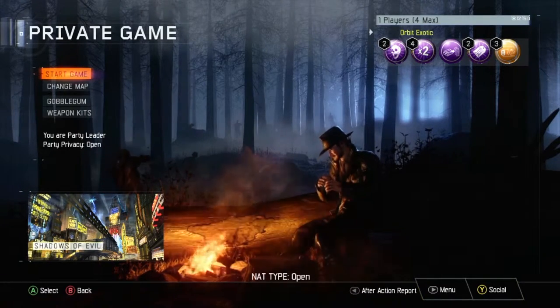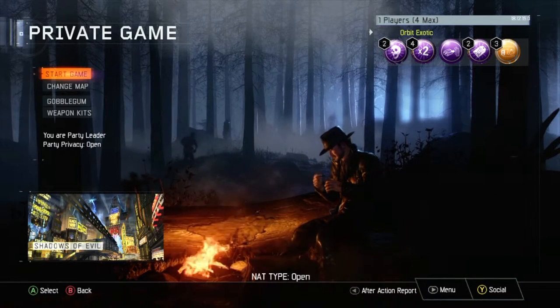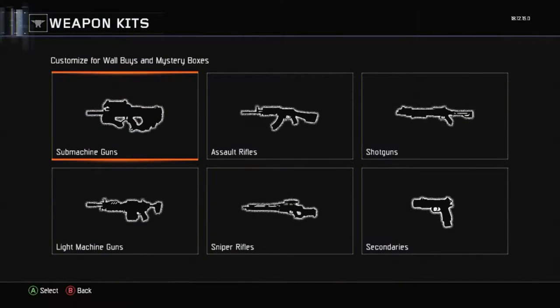Yo, what's going on guys? ExoticGamer here with another video. In this video, I want to be showing you guys how to unlock all attachments and camos on Black Ops 3 Zombies Shadows of Evil. I guess it can work on any map, really.